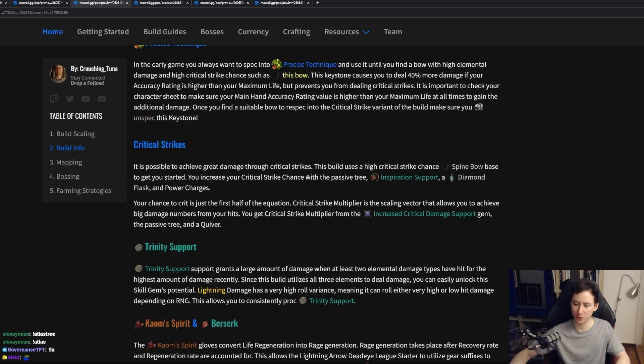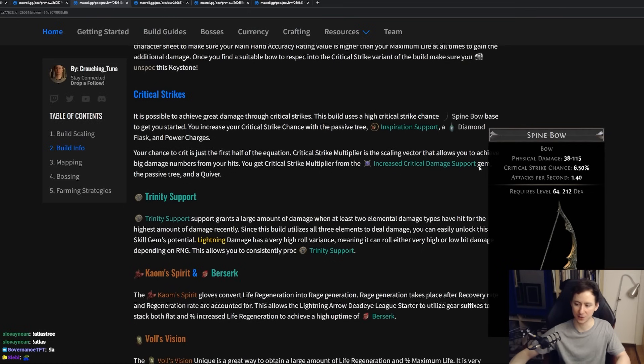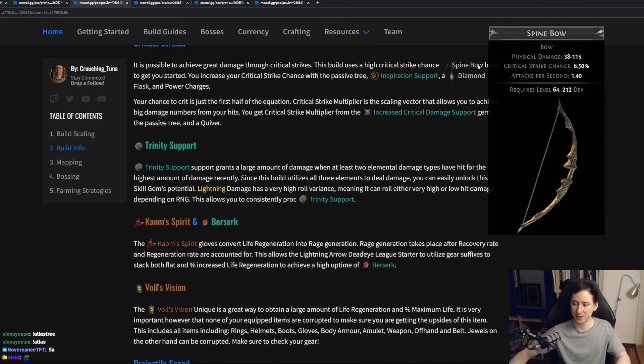Later on, once we do swap to critical strikes, we will be using bases such as the Spine Bow. The Spine Bow is a base that has a high base critical strike chance and very high attack speed. Additionally, you increase your critical strike chance with the passive tree and flasks, as well as power charges thanks to the Manaforged Arrows setup.